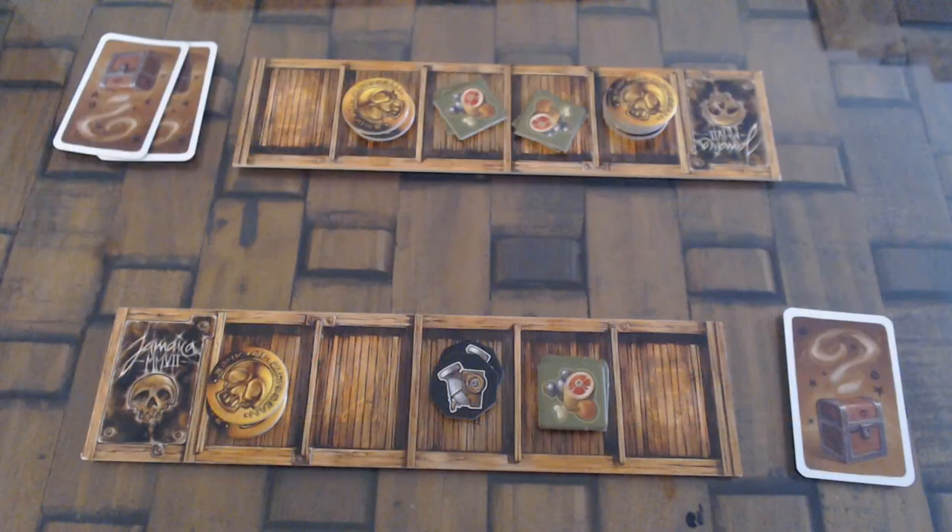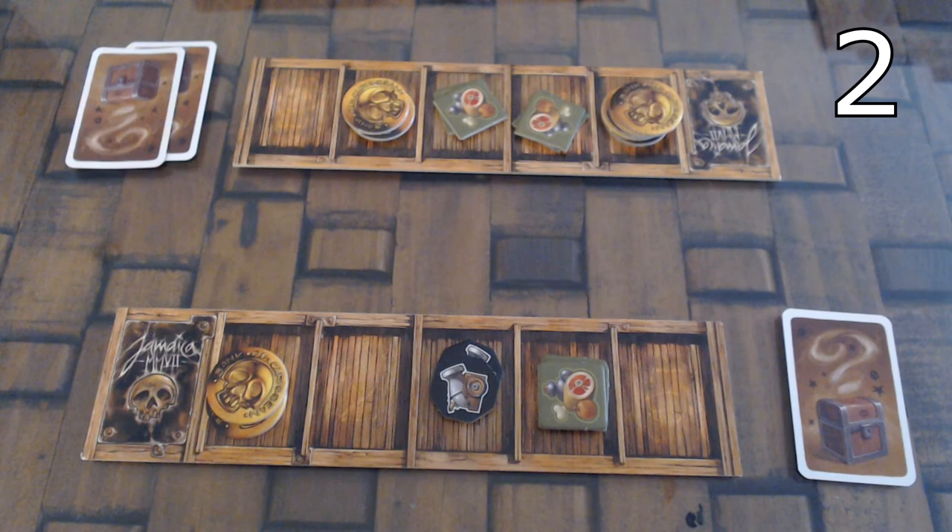If after a combat there is a tie, nothing happens, but if there's a winner, he chooses one of three options: they can steal one of their opponent's holds following the usual loading rules, they can steal any treasure card from their opponent, or they can give a treasure card to their opponent.